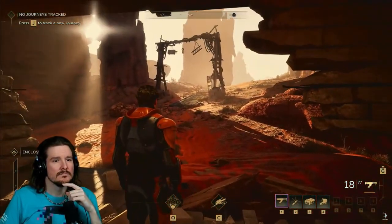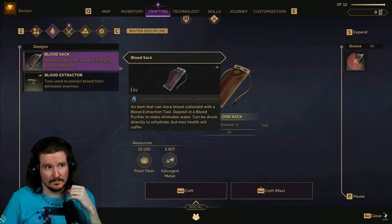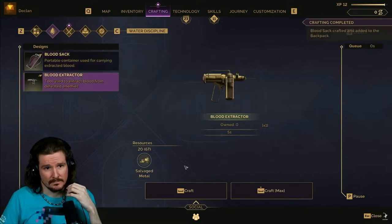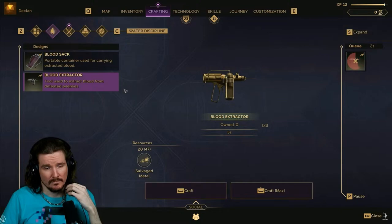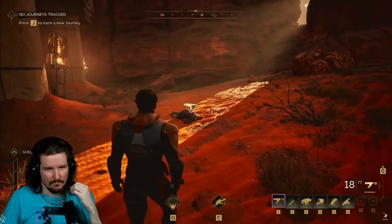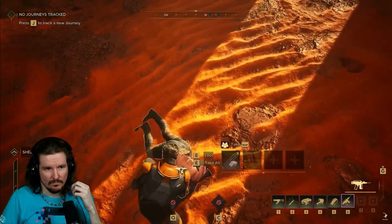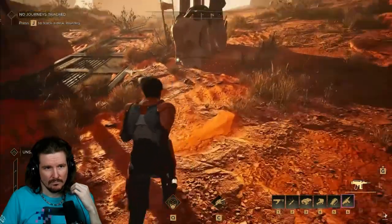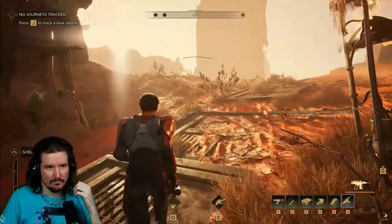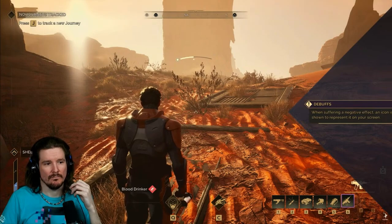Once you've defeated your enemies in battle, sometimes you just have to take their blood. In order to get water, the player crafts a blood sack and blood extractor and uses it to harvest blood from fallen enemies. It's not always a good thing though — it can only be used for certain things. Once you've extracted the blood, you can drink it from the blood bag, but it causes a debuff because the blood is not pure. Drinking blood for water is not a one-to-one scenario — your health bar got shorter while your water bar went up. Being a blood drinker is not always looked upon favorably.